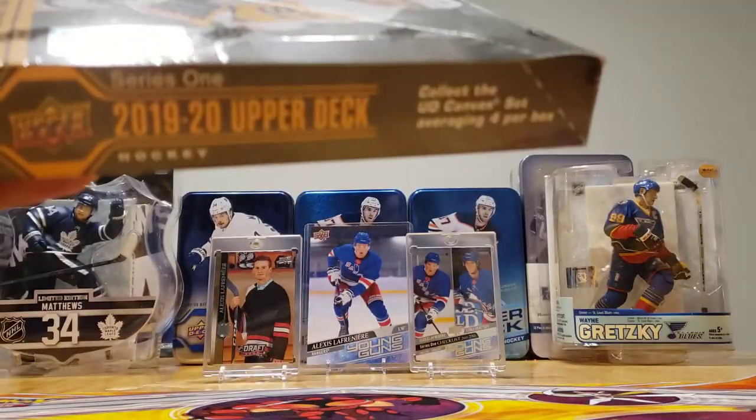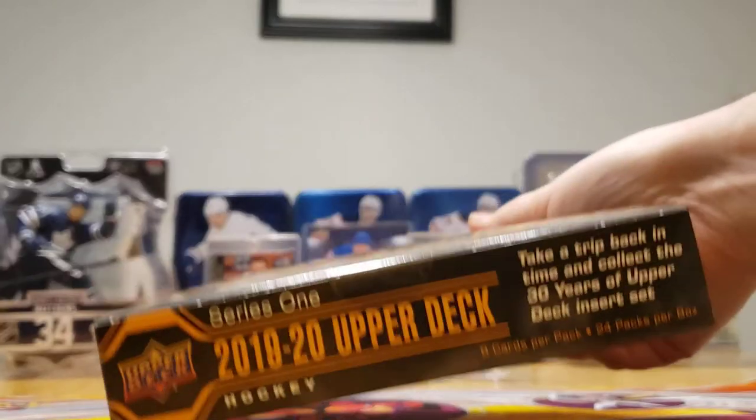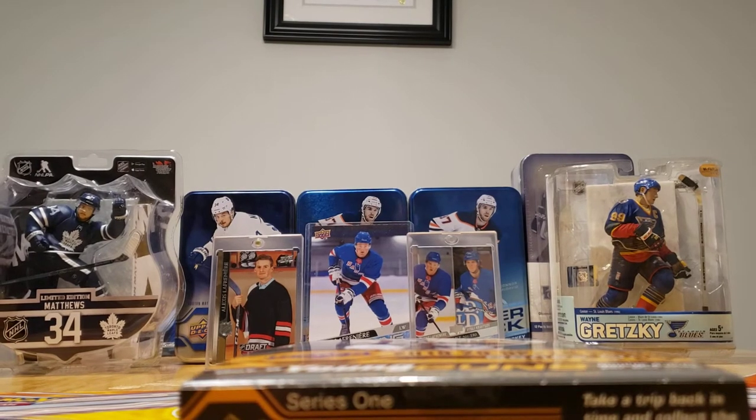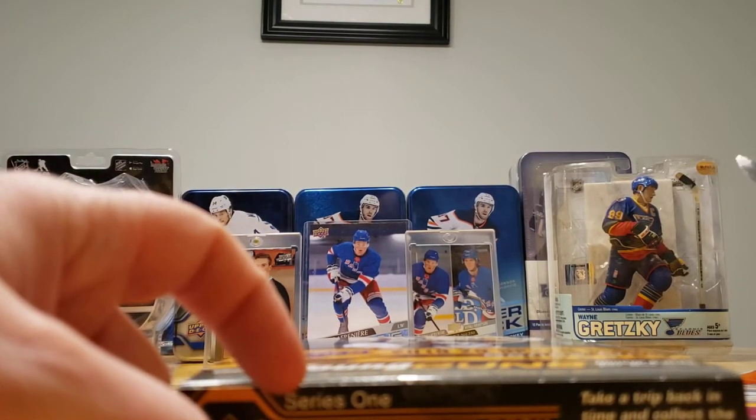And where did we get this box? Uncle Daryl. That's right — my brother, your Uncle Daryl, sent us some Christmas presents and they're all hockey cards. We also have to thank Avery and Ellie and Aunt Lauren as well.